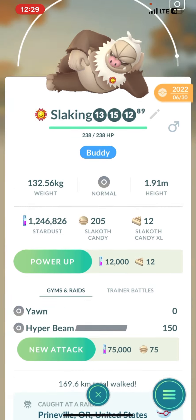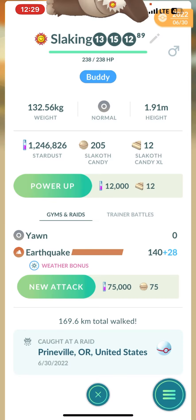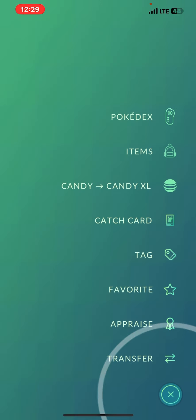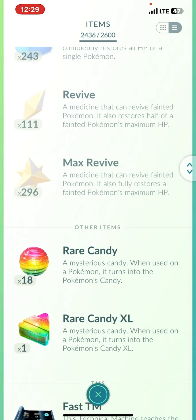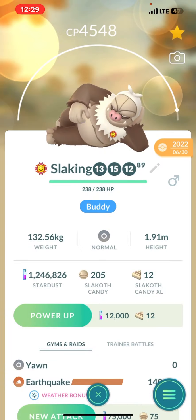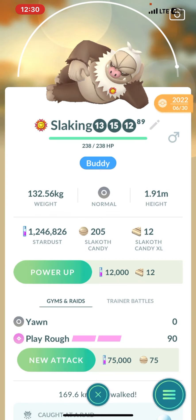We're going to use a Charge TM to change Hyper Beam to Play Rough. I wonder how many times it will take. After a couple of attempts getting Hyper Beam again, we finally got Play Rough.